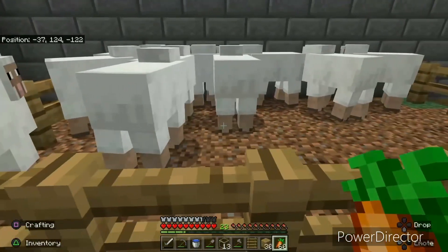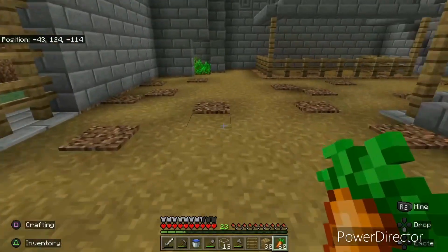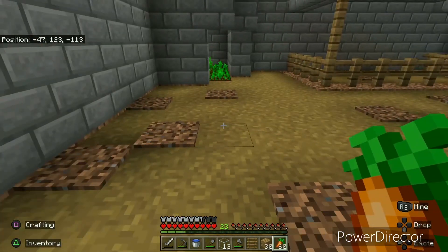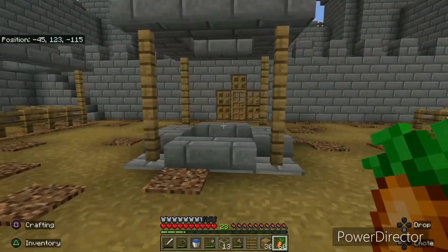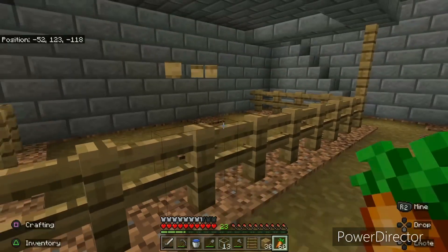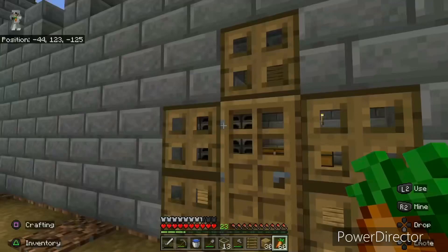Here's our sheep farm — no gate, I just put carpet there so you can jump in and out easily, and the sheep can't. Here's our well. I really like the design of it — got some water in it, and it's efficient and looks great. Here's probably where we're gonna put our horses later, if we get any. And yeah, that's the outside.